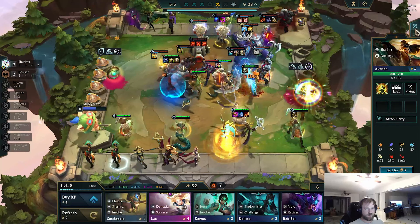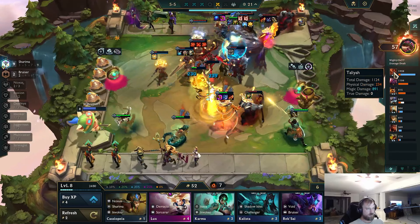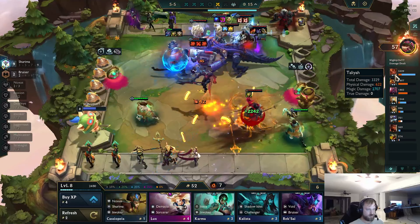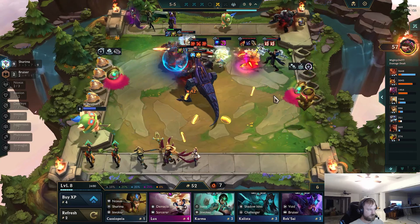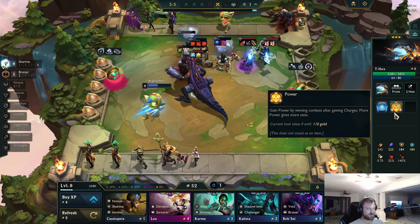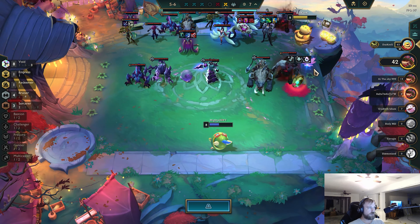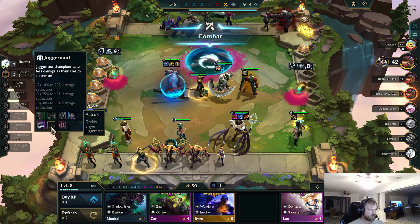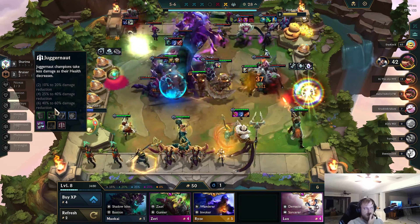Is Akshan dealing a lot of damage? I want to pay attention to that. Taliyah's dealing the most right now — Taliyah dealt the most. Also, this guy's obviously got an insane Z-Hex — sells for 110 gold. Oh, there's another Azir! This guy's the only other person that hit level 9. And then we add in either Darius — I think what we really wanted to add in was Aatrox.